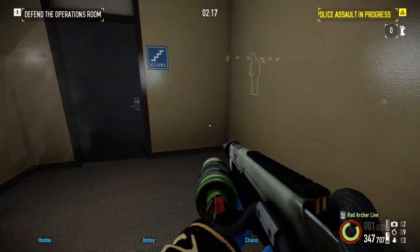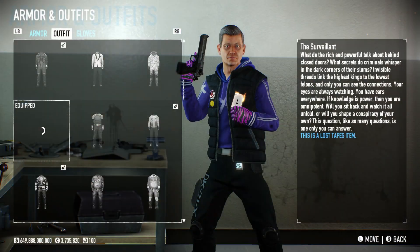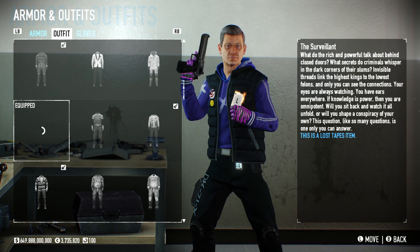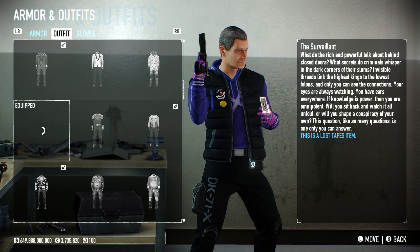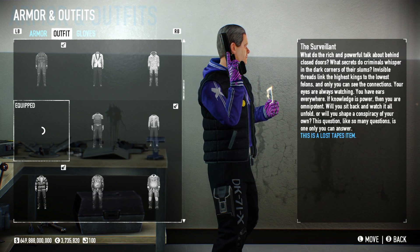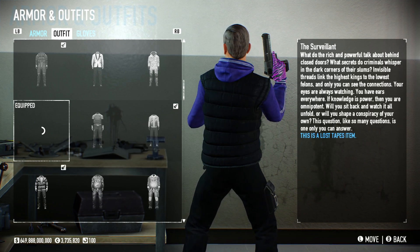Just as an add-on to finish off this video — in case you're wondering what you get for completing all four tapes — there is a mask and a suit you can unlock. First off, you've got the suit, the Surveillant, which I actually think is one of the cooler free suits added to the game in recent memory. I really like the design on it, and you get it just for getting all four tapes and listening to them. Make sure you play all the recordings, because that's what triggers the achievements. For some reason it didn't work for me even though I had played them before, but doing all four back-to-back just fixed it.